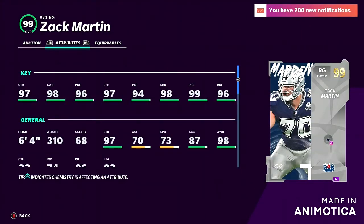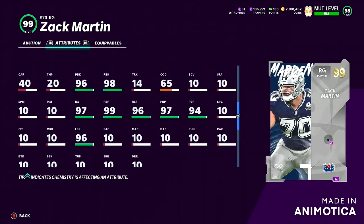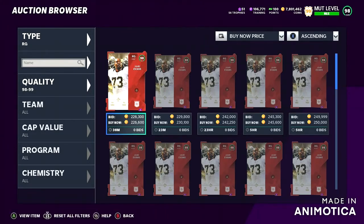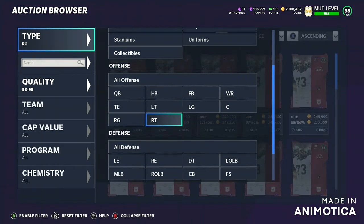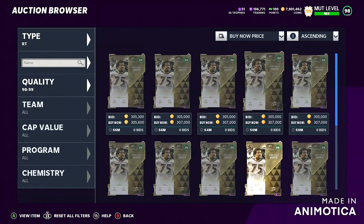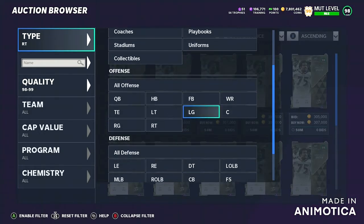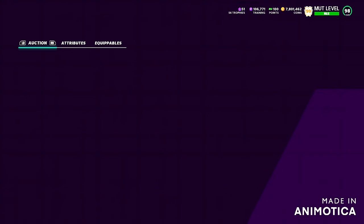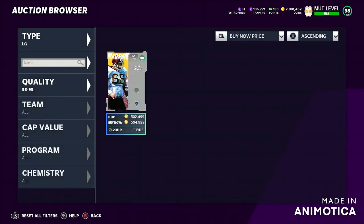Pretty solid stats overall. Basically, when you power up, you get plus two to everything, so a Zach Martin would have 99 pass block, 99 run block, 99 lead block, etc. But the stats don't matter as much — look at the price. Do you want to spend 600k for that card? I don't think it's worth it. For right tackle, the best one is Johnson — very good card, but I'm not gonna spend 300k on a right tackle when I got mine for free. And the best left guard according to Madden costs 500k, but I can get a card for 140k that literally has better stats.